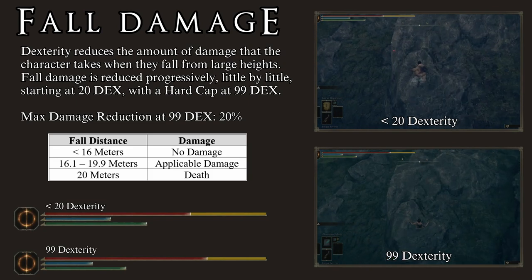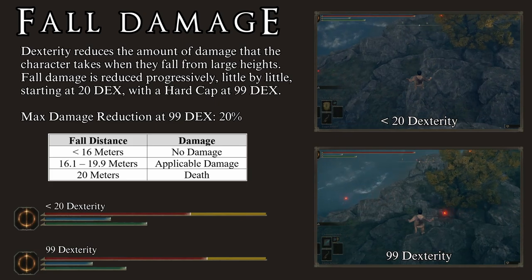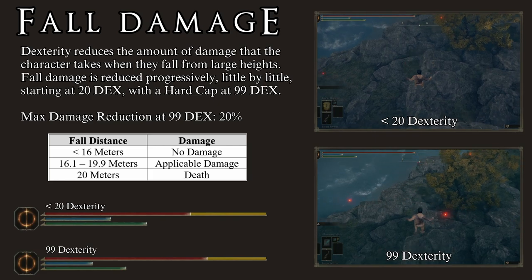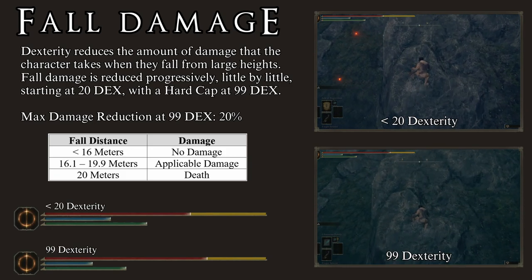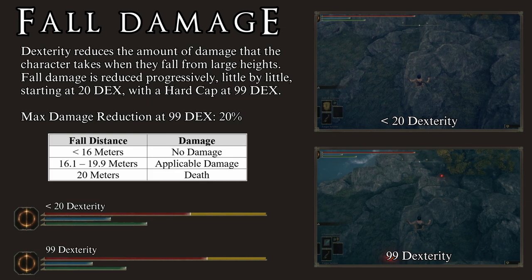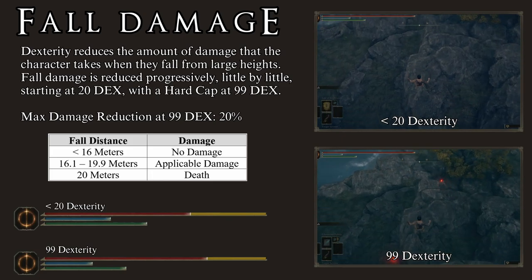Insofar as the Dexterity stat goes, the higher your Dexterity is, the less damage you will take from survivable falls. The reduction in damage is progressive, meaning your character will take a little less damage with each level put into Dexterity. There are some breakpoints to consider: there is no damage reduction up to level 20 Dexterity. After that, full damage is reduced little by little from level 21 up to the hard cap of level 99 Dexterity. Most of the time the difference is not noticeable, but at later levels it becomes considerable. From level 20 to level 99 Dexterity, the maximum reduction, the difference is 20%.